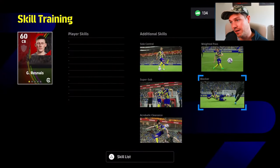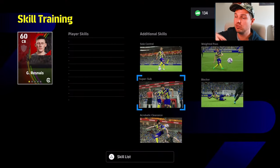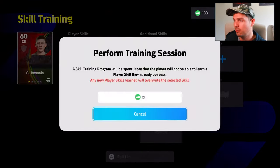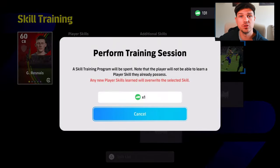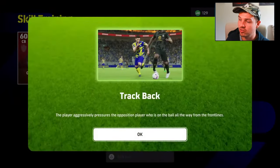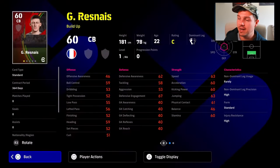We're going to pair up blocker and acrobatic clearance here. We did get soul control and weighted pass as well. Don't focus too much on what skills this player is loaded up with — this is just to show you exactly what skills you open. We'll speed this up towards the end of the video. Once we have a player loaded up, we'll rinse and repeat with a different player. When we get a good combination of skills, we'll do a bit of a results section at the end.